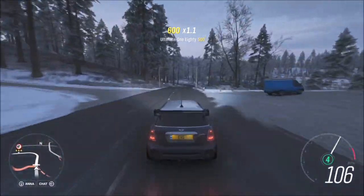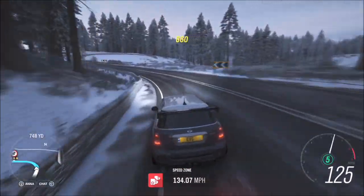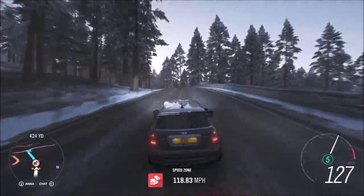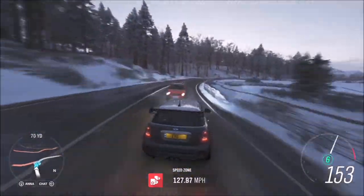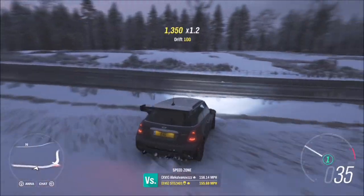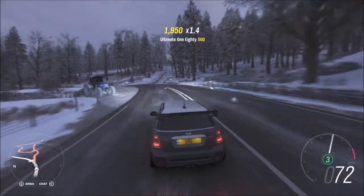It will take literally a minute to get all nine stars, providing you get three stars in each run. So it's one run, then you turn around, another run, turn around, and get your final run. If you get three stars on each, that's nine stars literally in a minute. As you can see here, 90 miles per hour to get three stars — it's probably the easiest speed zone in the game.